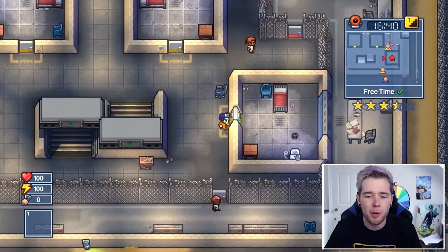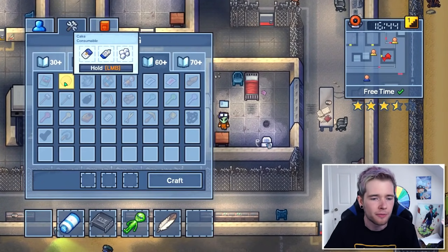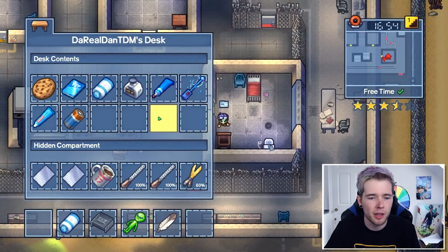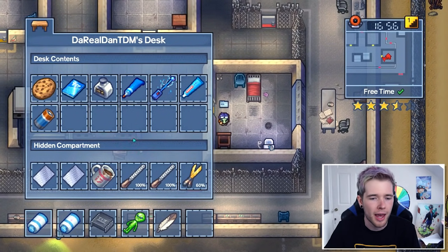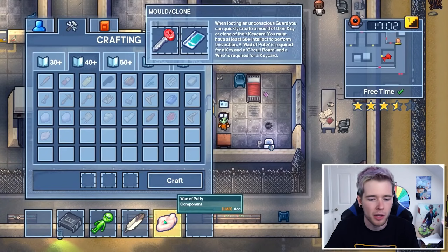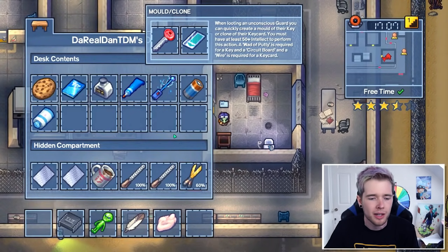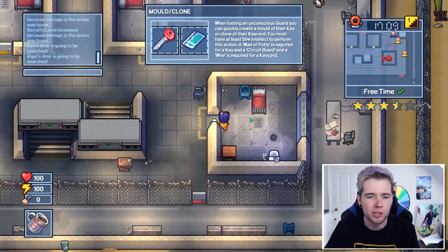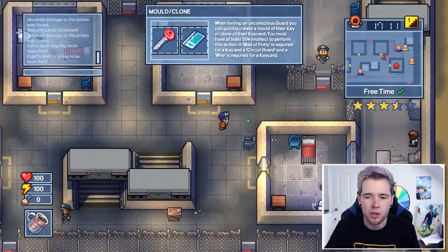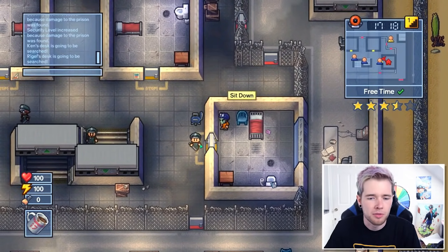I need to find three things attached to guards which is gonna be nuts. First up I need a wad of putty - talcum powder and toothpaste. I think I've already got some talcum powder and some toothpaste, so let's craft one of those. I don't think that's contraband either which is good. Now I'm gonna go ahead and see if I can knock out a guard - I just need one to come up here.